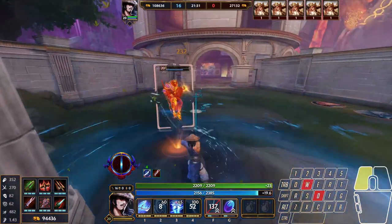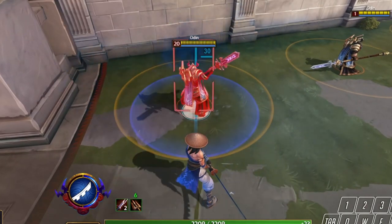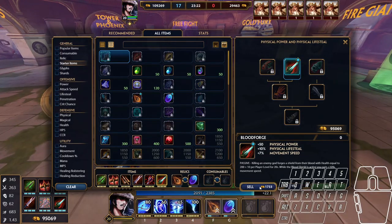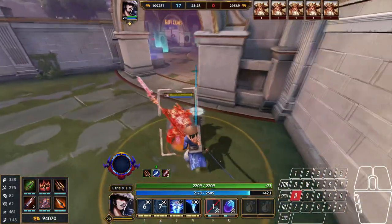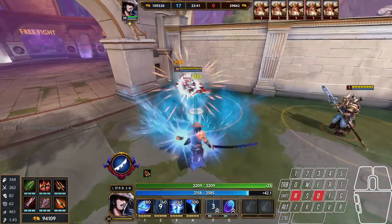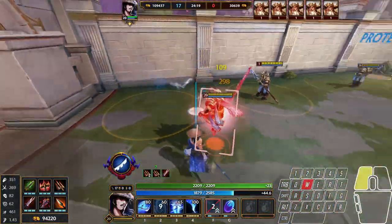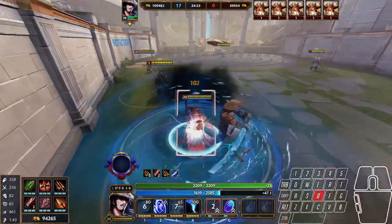Every time Susano successfully damages an enemy god with an ability, he gains one passive stack. At four stacks, his next ability deals bonus damage. On its own the bonus is modest, but it scales well with power and will apply on-hit items like Heartseeker and the Crusher, making it very impactful later in your build. Each part of Susano's first ability counts for one passive stack, so you're guaranteed to trigger the passive every full combo. During shorter combos, try to get crafty — for instance, if you have the passive ready, you may want to dash in for extra damage, especially once Heartseeker or the Crusher is completed.